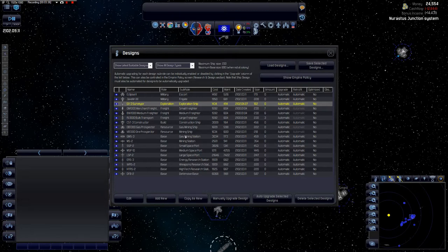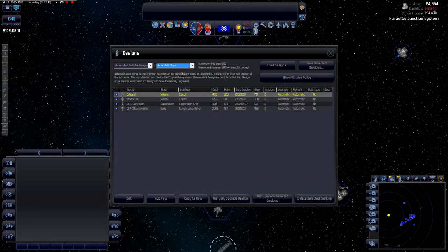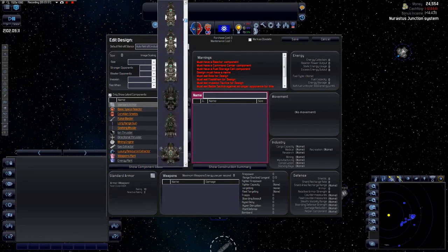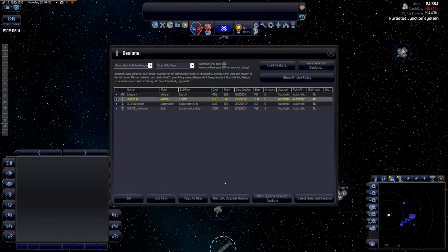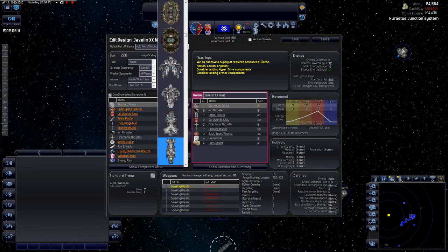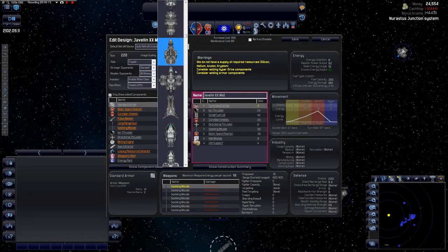I may have messed that up — I probably pressed the wrong button. Let me find my ships. I think we're near here — these are not our ships. Actually, I can just go to this view over here. There are a lot of cool designs actually.